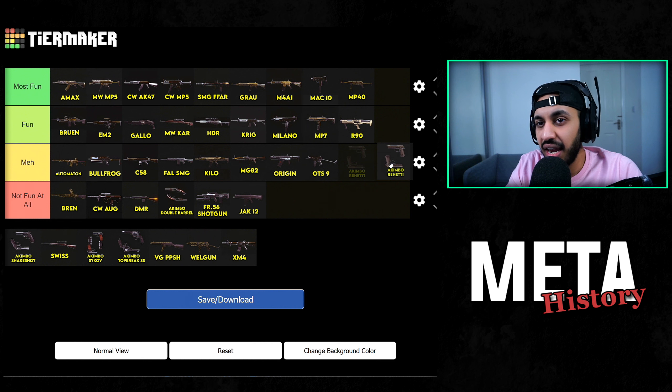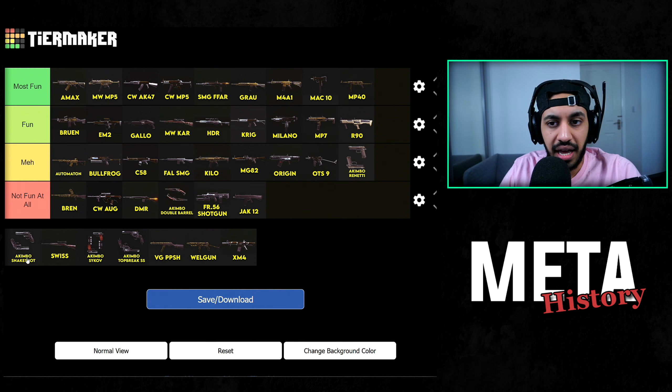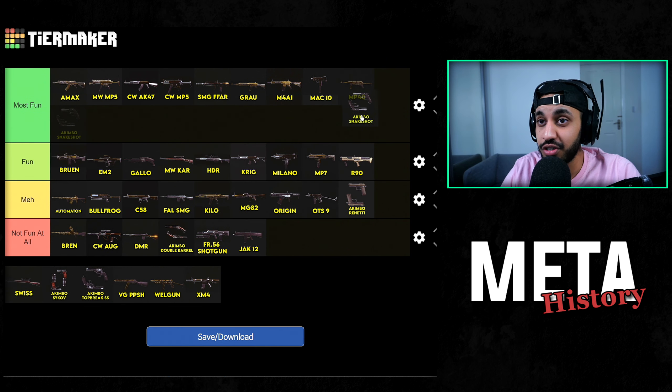Akimbo Renettis — it was kind of meh for me. I'm not a huge fan of Akimbo burst weapons, so Akimbo Renettis, when they were meta, were really good weapons of course, but not my favourite. Akimbo Snake Shots — when they were used at the start of Warzone with the Grau, it was the best combination of weapons ever to be in Warzone. When the Akimbo Snake Shots were in the game and they were meta, they were absolutely amazing and I really enjoyed using them. I'm not a huge shotgun fan, but these were fun.